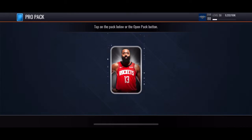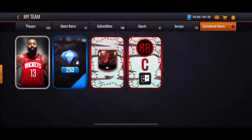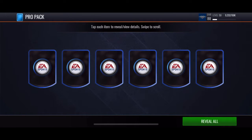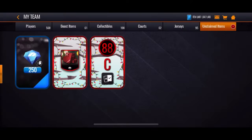Two more packs — see if I can get elite out of both. We broke the streak but we got a Golden State Warriors jersey that can sell for up to like 90K, it's crazy. I'm gonna sell that for like 80K maybe.